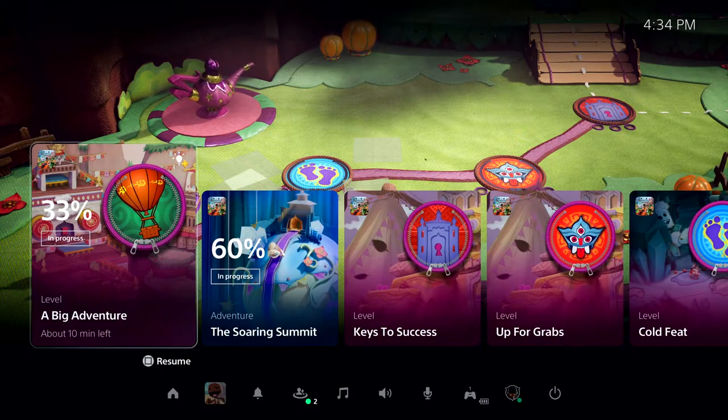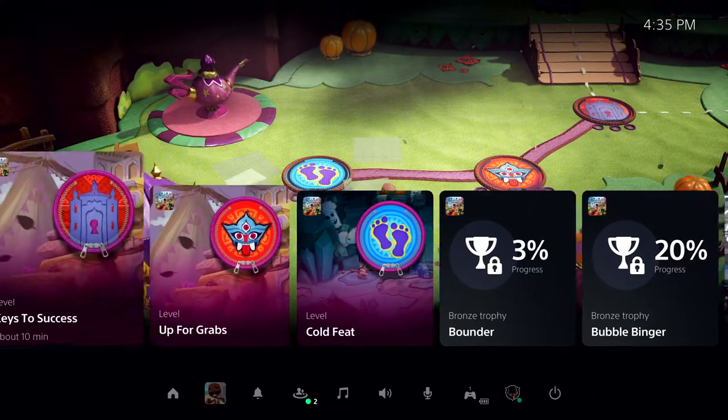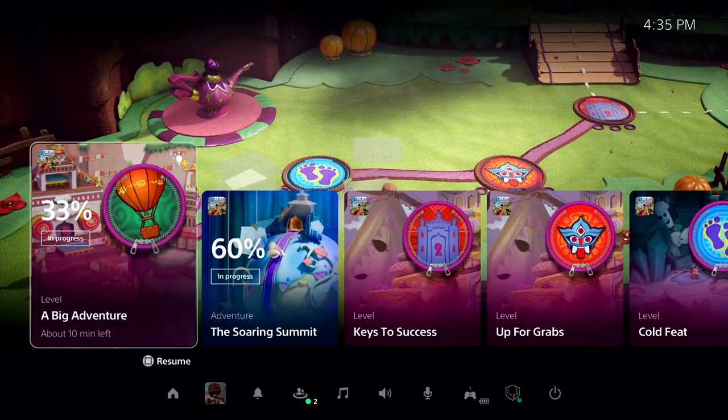I can see a number of available activities, both active and suggested by the system. Taking the first one, A Big Adventure, as an example — I can see that I haven't quite completed this level yet. I'm at 33%.